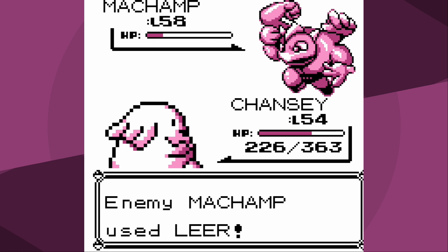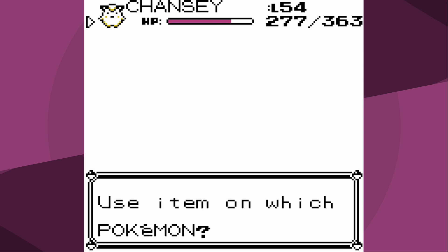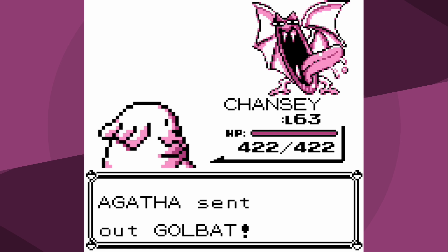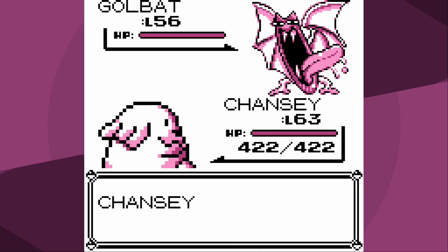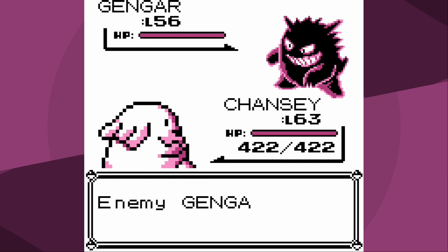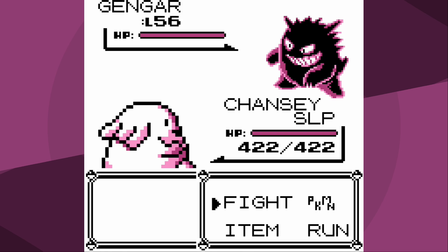After defeating Onix number two we get Lorelei's badge - that brings us right back to the Agatha lottery. I think I got really unlucky last time, so with just average luck and how good my HP is, it should be fine. Immediately great luck - we get the swap, so that's a free Defense Curl and a little bit of extra speed. Golbat can use Haze which would be very bad, so I just use Psychic to knock it out. One down. Now I don't think I'll outspeed this Gengar, and of course - Hypnosis hits.